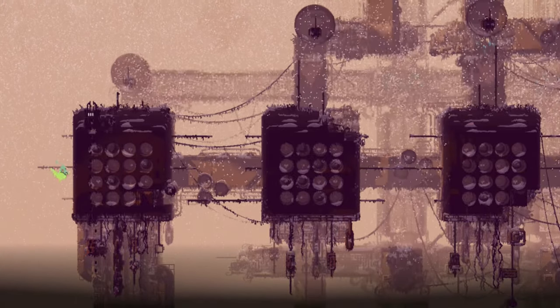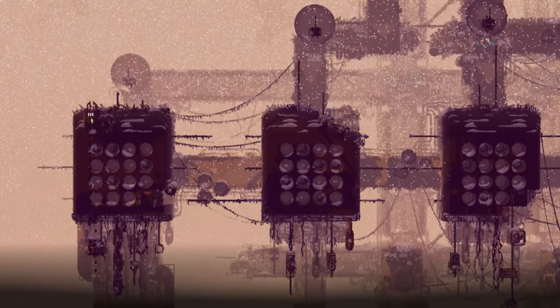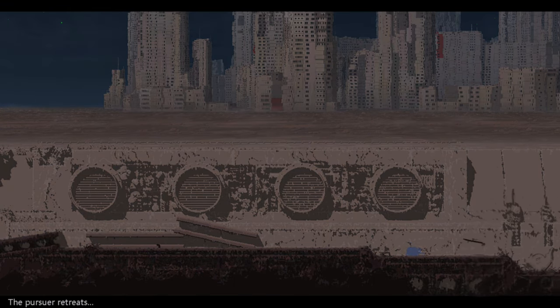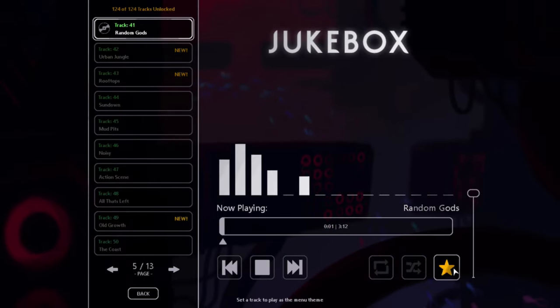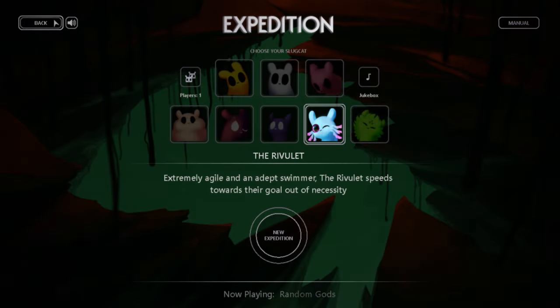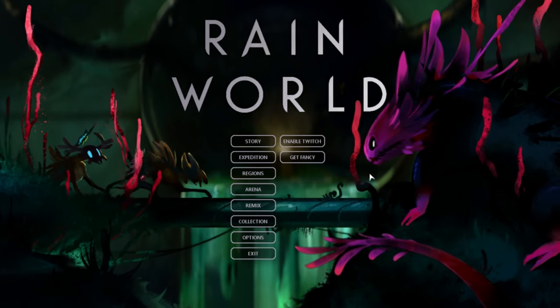I put the Pursued burden on almost all of my Expeditions after I unlocked it, and I think I died to it about three times in total. In addition to Perks and Burdens, you can also unlock songs from the game's soundtrack, which is useful if you don't use Spotify or other music streaming services. You can set Random Gods to be your main menu theme, which is really, really good.